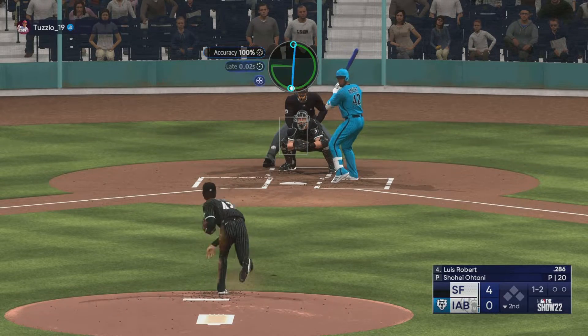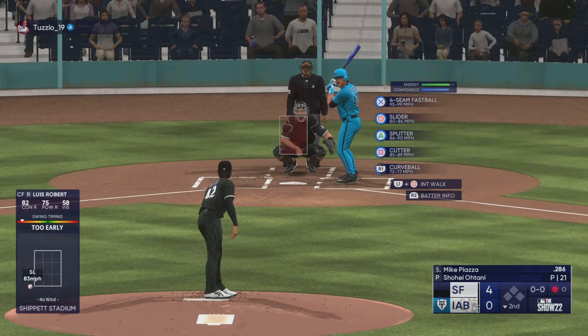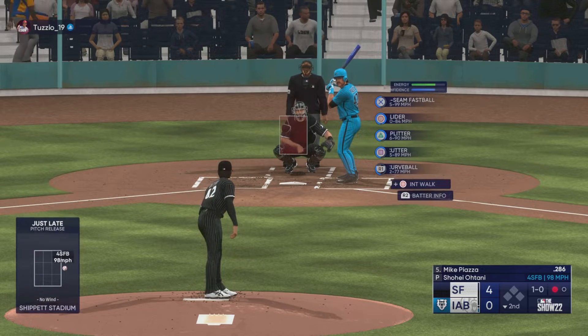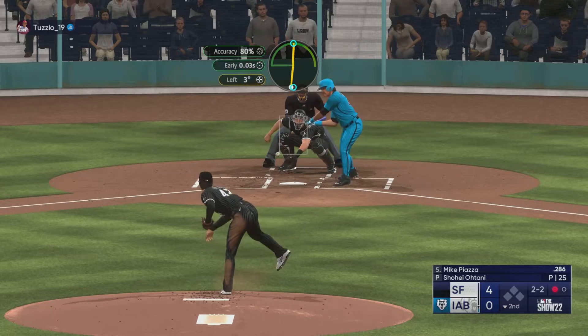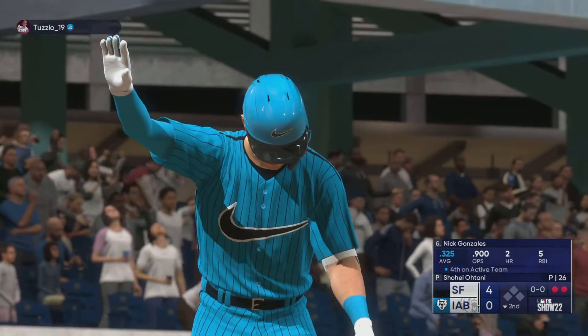Got him with a slider — good start for Ohtani, and there's one down. There's a Piazza — I used the Piazza card in my first ranked game and did not do well with him. Just maybe I wasn't swinging at good pitches with him. Ball, Ohtani right back to him. Two up, two down — doing really well so far.